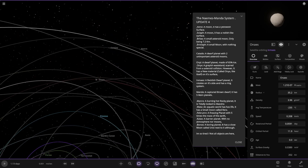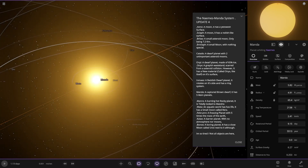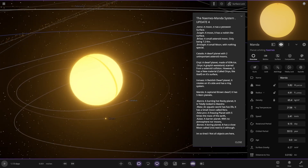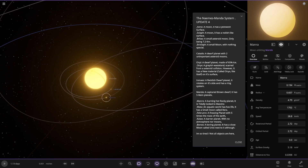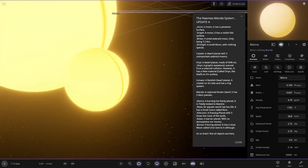Next up — Mander, a captured brown dwarf. It has five main planets. We've got Manra — a burning hot rocky planet that is tidally locked and getting a high heat load from being so near to Mander.